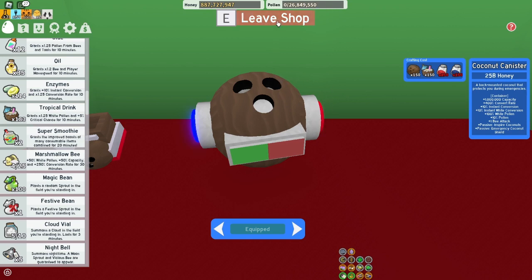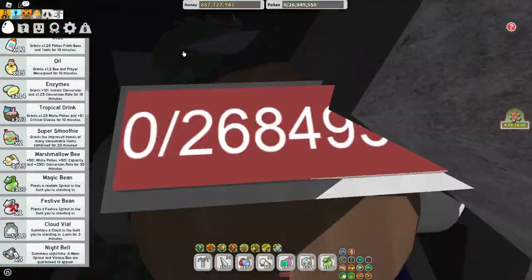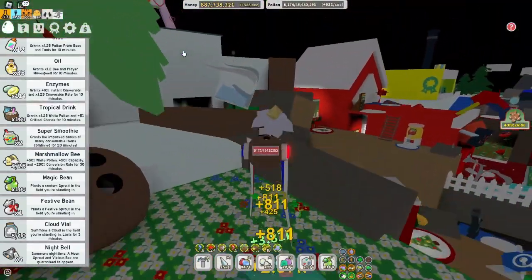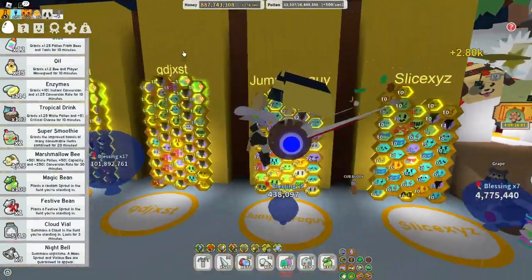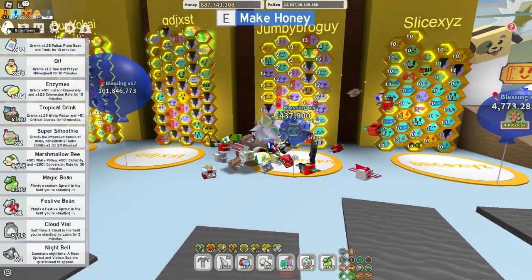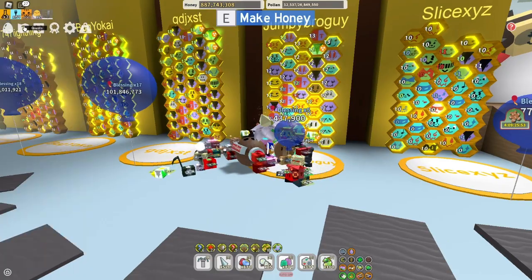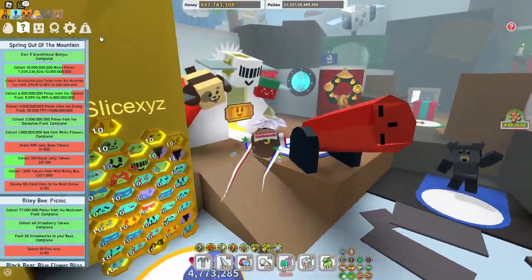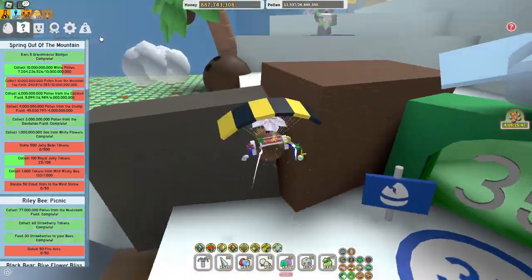Once you get coconut canister, it depends what hive you are. I say get at least 45 bees - oh, I have 45 bees. Maybe start leveling up your hive and finishing more spirit requests.